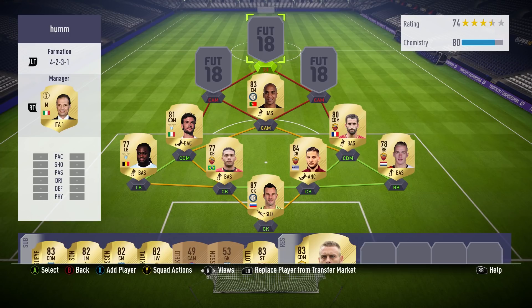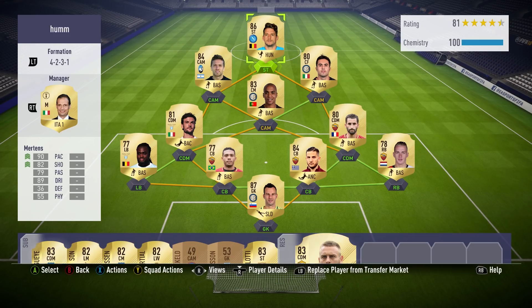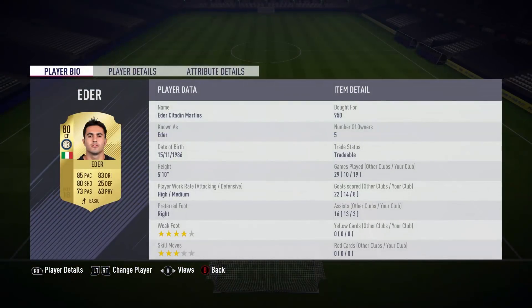That's the midfield — let's look at the attack, and this is the bit most of you will be looking forward to. On to the attacking trio, we have Alejandro Gomez, Eder, and Mertens up top. Now I know a lot of you are going to be thinking, why don't you just get Di Valle? The simple answer is his price — I just didn't fancy paying 300-plus K for him, even though he is insane.